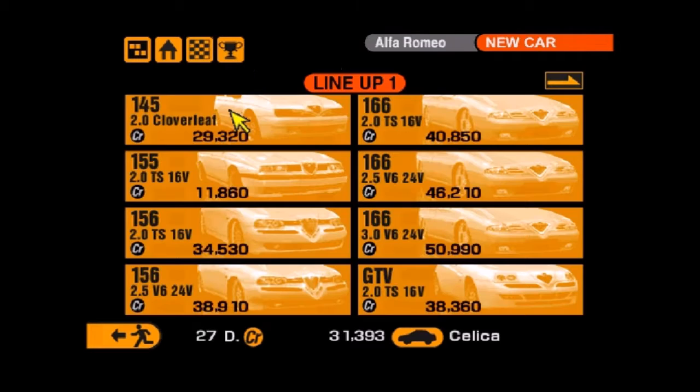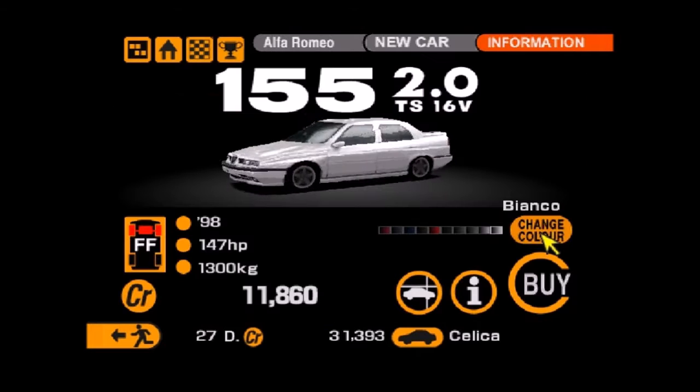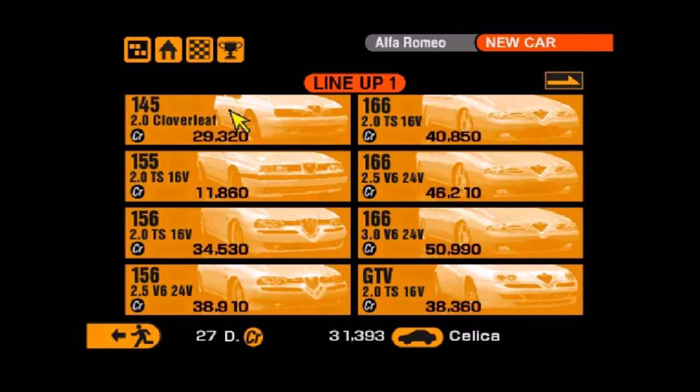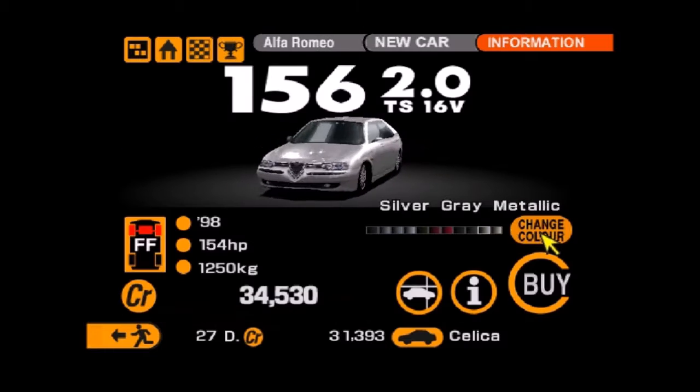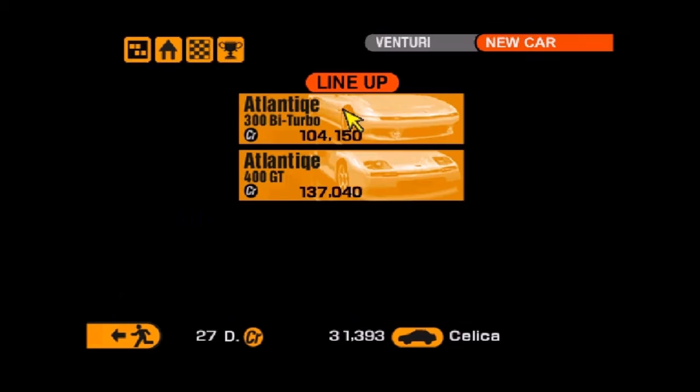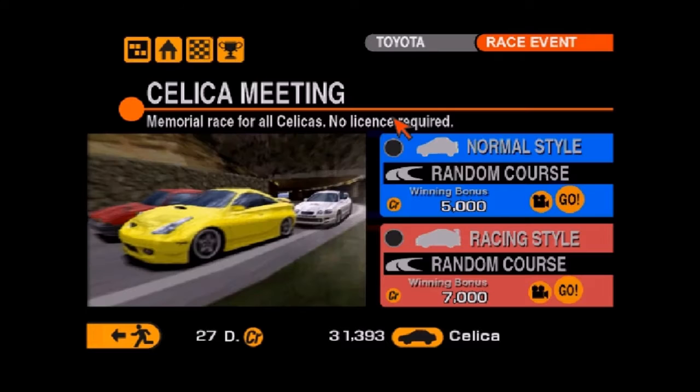Alfa Romeo — see this 155, that's very cheap. But again, it's very similar power and weight to what I'm using now. There's a 156 — I used to own pretty much this entire car in that colour. I will own one of these at some point in the video because they are magnificent. Just remembered — the Celica event! So it would be rude of me not to attempt it. Let's race against some Celicas. No idea if I'll be competitive or not, but I like Trial Mountain — this car handles well now.